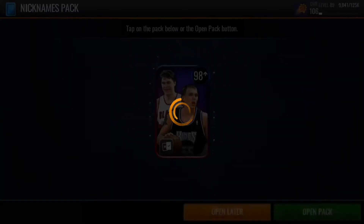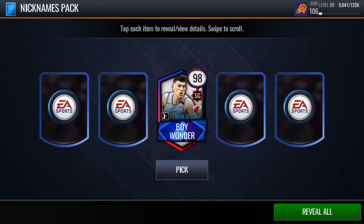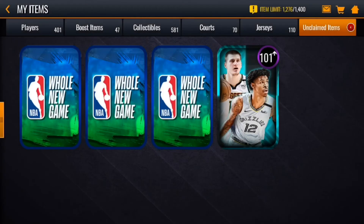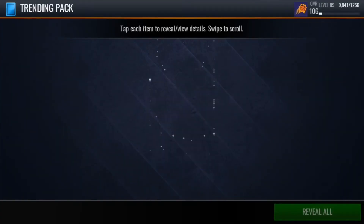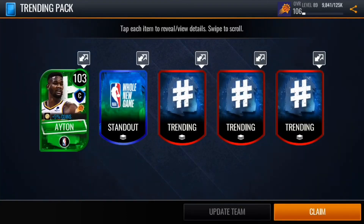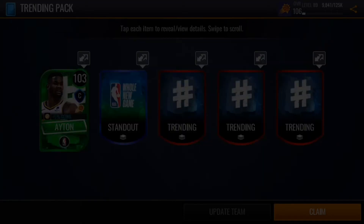Our next one, we will go with the nicknames pack — let's see what we get. I'll just go with Spicy P because he is the highest overall. I'll open one or two trending packs and then go to the out of position pack. Let's see what we get — quite a bit of stuff right here. We get a 103 Aiden; I didn't even know this card existed, that's pretty cool. Pretty good player.